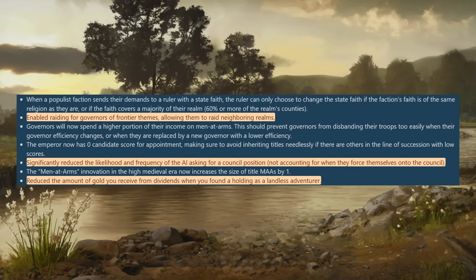They've significantly reduced the likelihood and frequency of the AI asking for a council position, not counting when they have a hook to force you. I think this is probably a performance improvement — in the background it was likely happening in AI realms constantly. I didn't notice it super often in my latest campaigns, but it's more of a performance fix to prevent it being really spammed out.